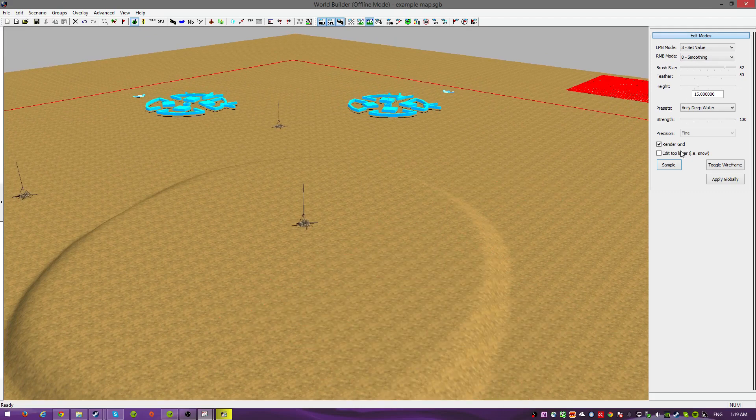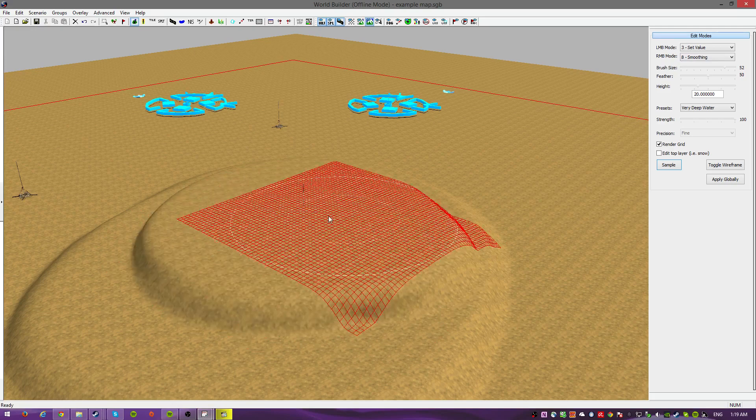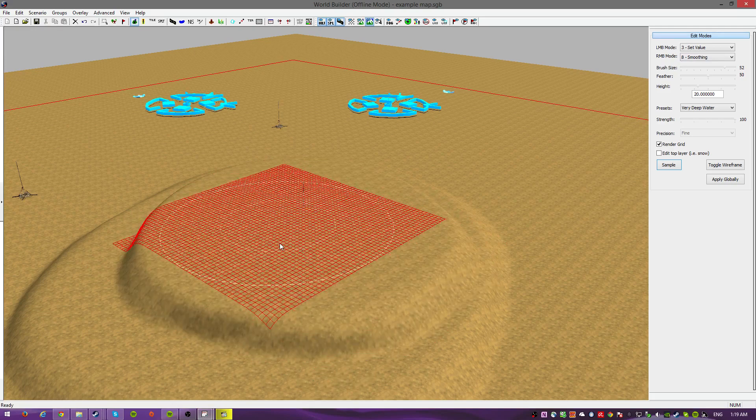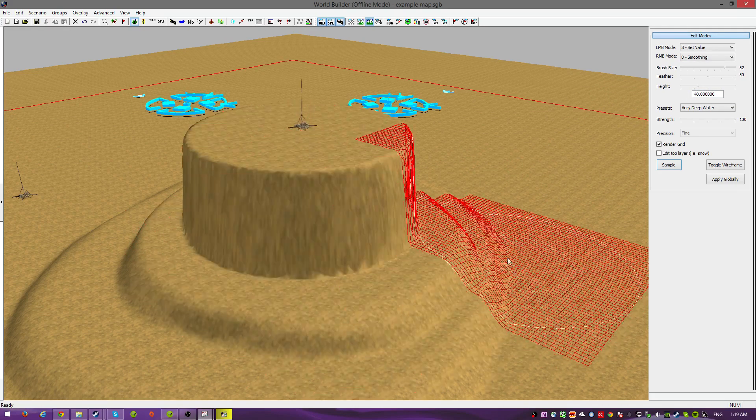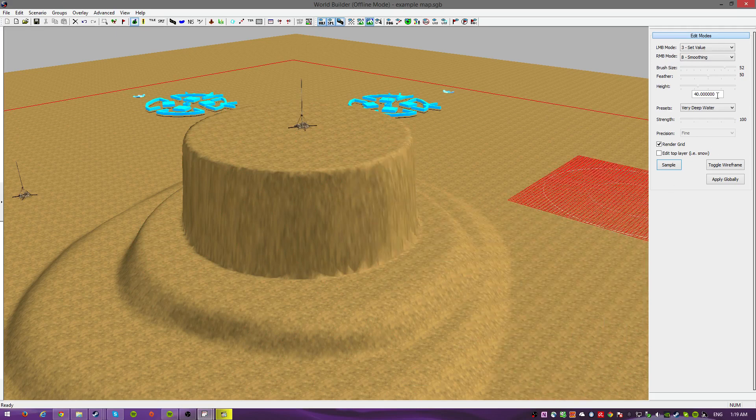Since we're making this a hill, let's make it a little higher. Let's make this 20. You can see what I'm doing — I'm building layer upon layer. So now here's probably 40. Well, maybe that's too high.